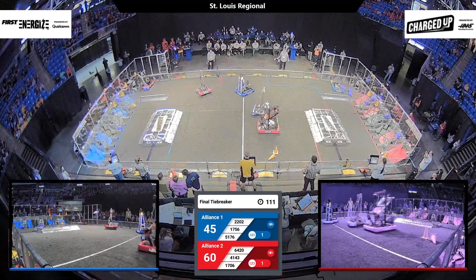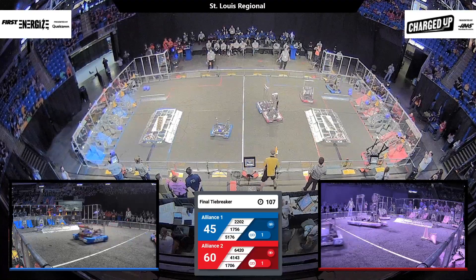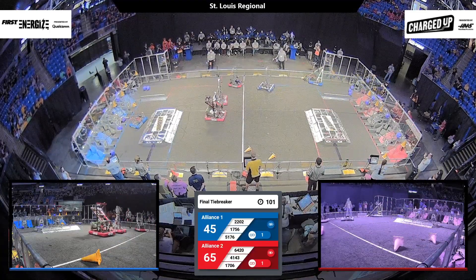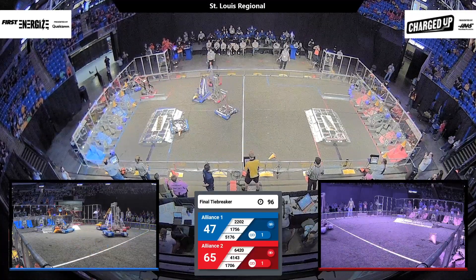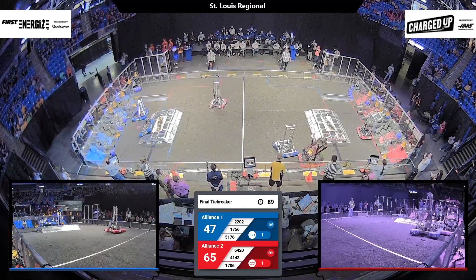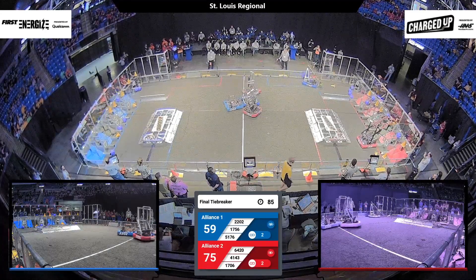2202 heads over to their substation, quickly picking up a cone and zipping back across the field. These robots are going as fast as they can to score these points. 4143 wheelies out of the way of their alliance partner to head to the substation and quickly pick up another cone. Meanwhile, 4143 crashes into 5176, but they are able to make it on.